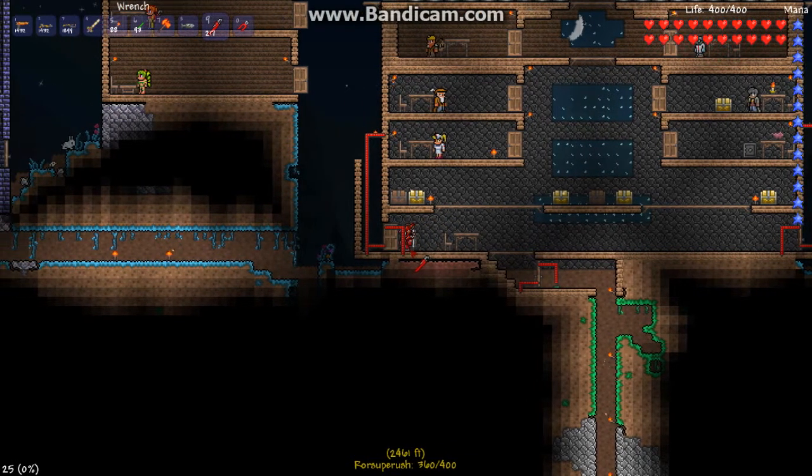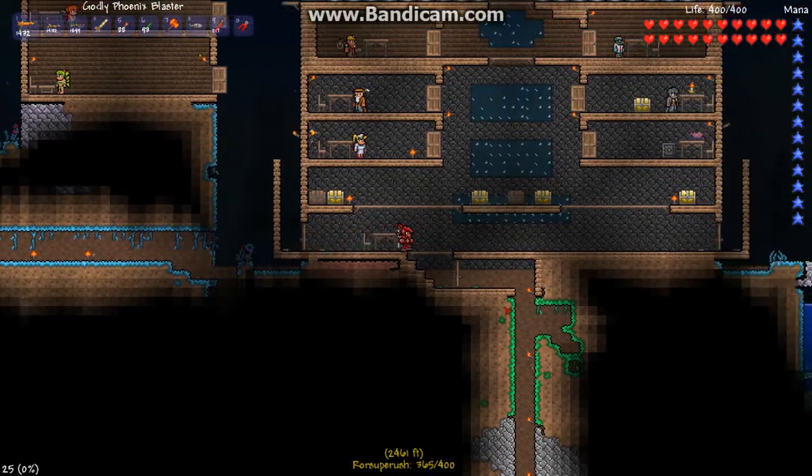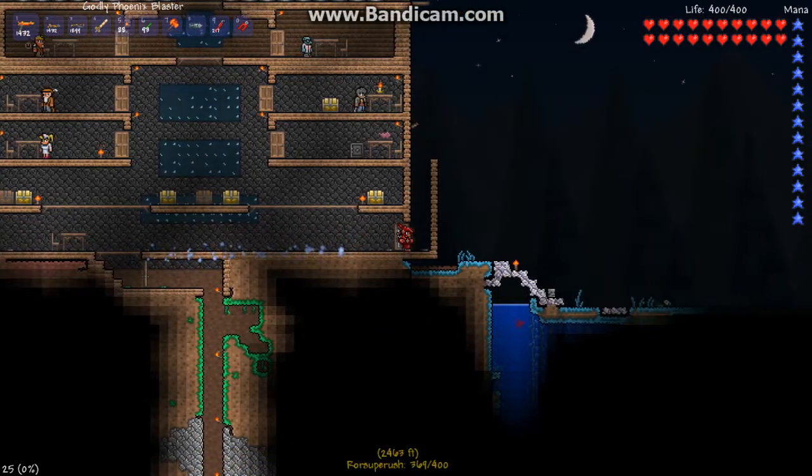The wire goes from the pressure plate to the door. And also you can see up there — the torch gets turned on and off, which I think is pretty cool. And the same thing for the side.